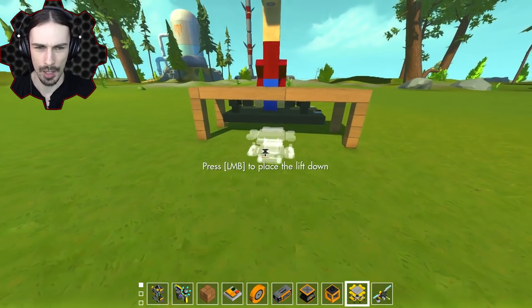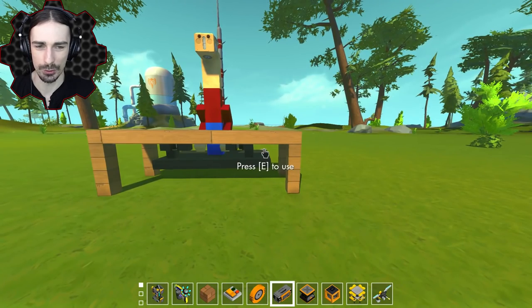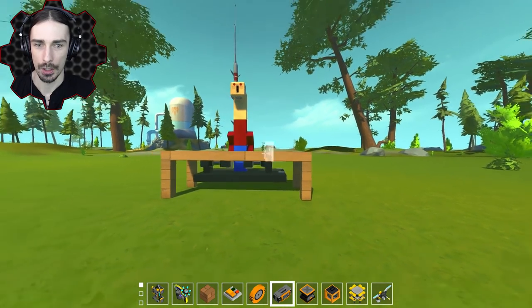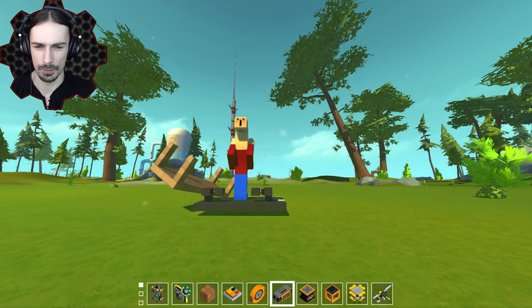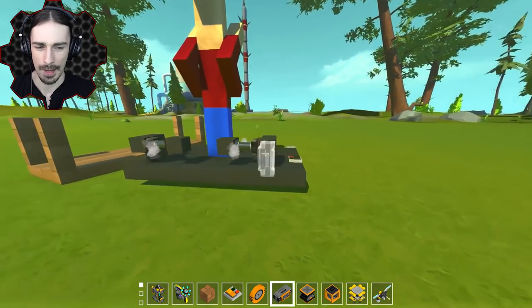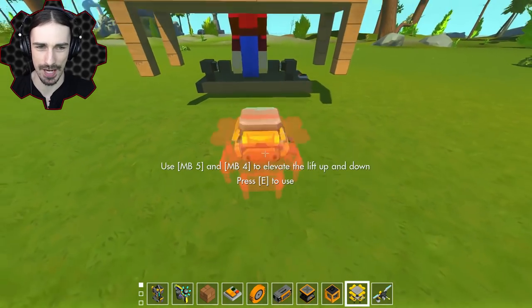What happened with the controls here? We're going to try this again — I don't know why that happened, but I think it was just a fluke, so we're going to do it again. Oh yes! Okay, that was a little bit different than I expected too. I have a feeling this is just going to be one of those Scrap Mechanic physics things where nothing ever happens the same way each time.